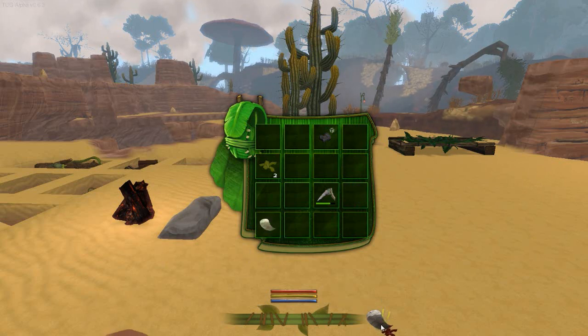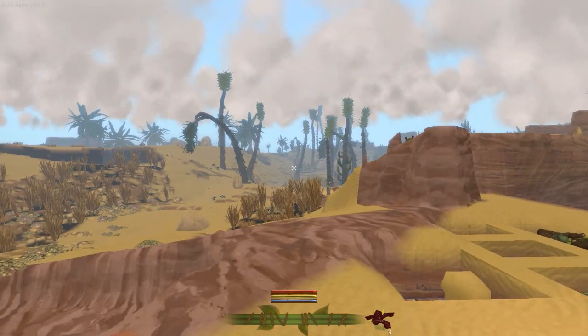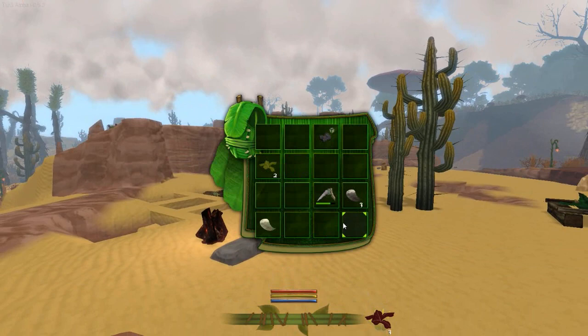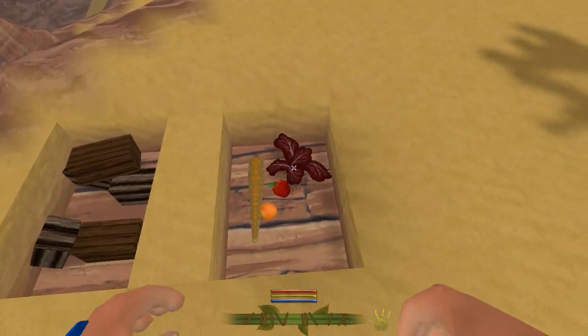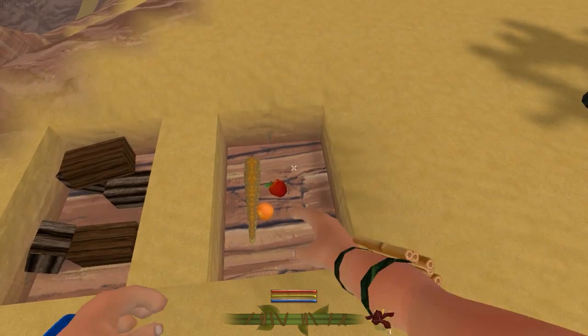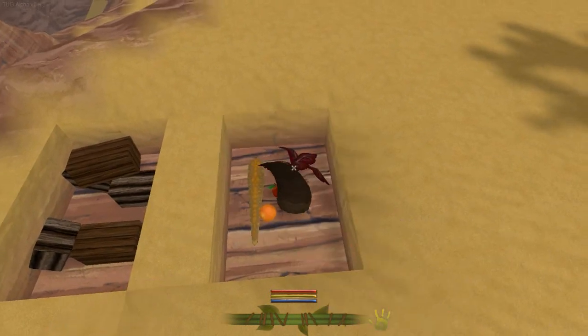I wonder if we can eat these as well. I know I'm not hungry at the minute, but you can still eat stuff when you're not hungry. It went down to three - cool, so that's another type of food. We can have turnips. Let's place our turnip in there, and we'll place our dark turnips in there as well.